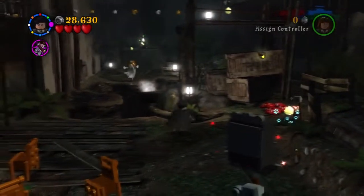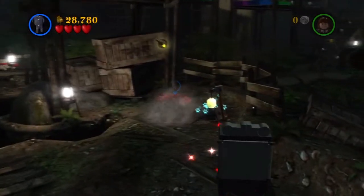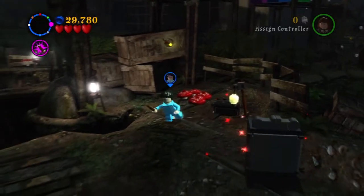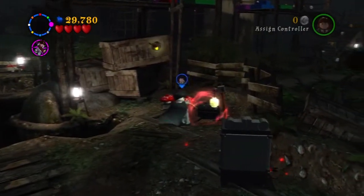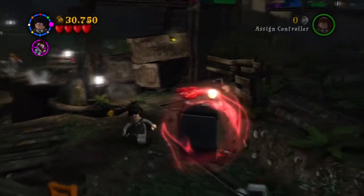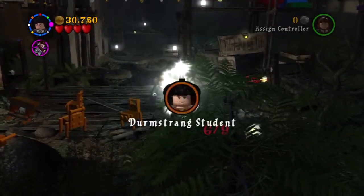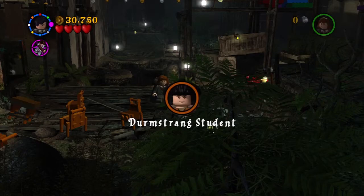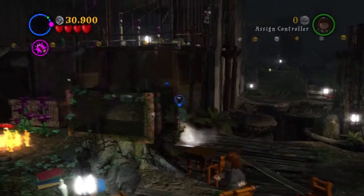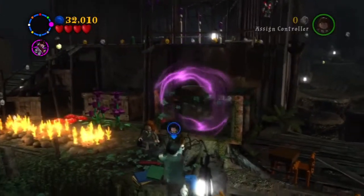That's another one of those lamps. And here is an actual dark object. First we're going to dig this out, then get Tom Riddle to get a few stars around that chest, and then go over to this dark object. From this one you actually get something — the Durmstrang student character token. Which is great. I think that's actually the first character token we've gotten in this level.